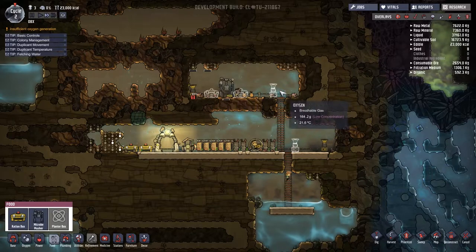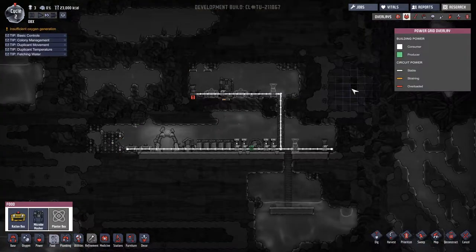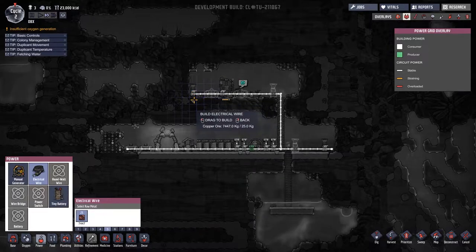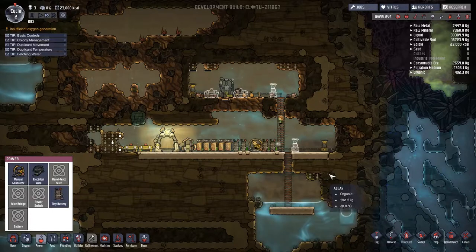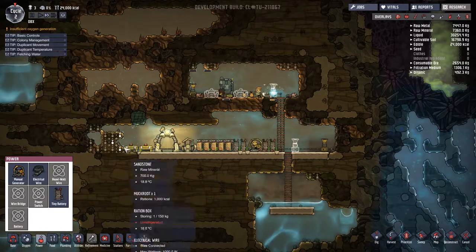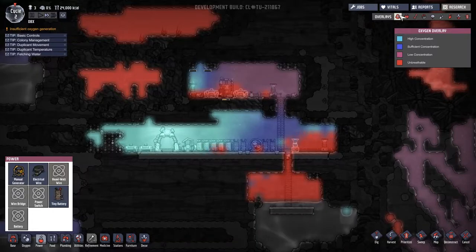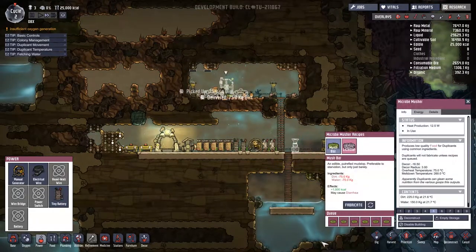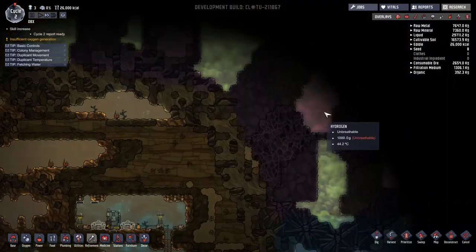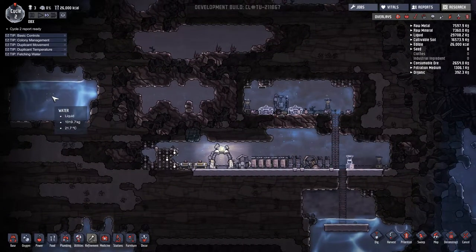There's still a power issue — one of the oxygen producers has no power. Checking the grid, it looks like I missed a connection. Now we're just waiting on more algae, which we're short on. The oxygen overlay is much better than it was, though still not perfect.